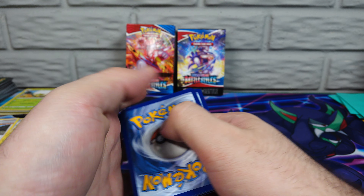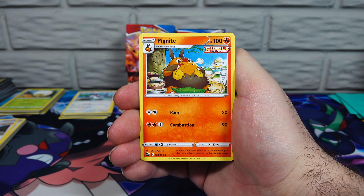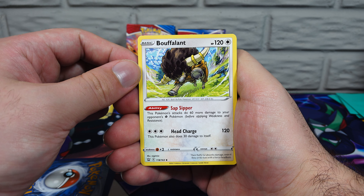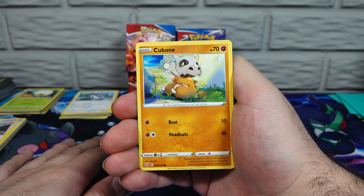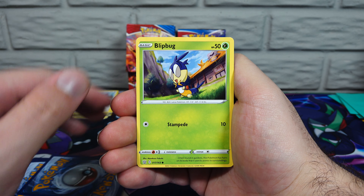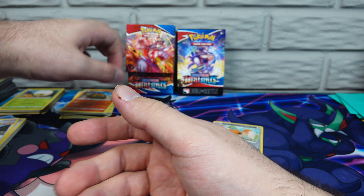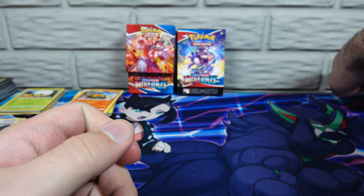We have Single Strike Urshifu V, Tyranitar, Empoleon, and Rapid Strike Urshifu V — let's do it in that order. If you guys are interested in getting the online codes for any of these boosters, hit me up on Twitter at TheProfosist. Just say hey, I watched a blog video, can I have the Tyrantar pack code or whatever. Do be aware though, in order for me to DM you that, you have to be following — can't generally send DMs to people who aren't following.